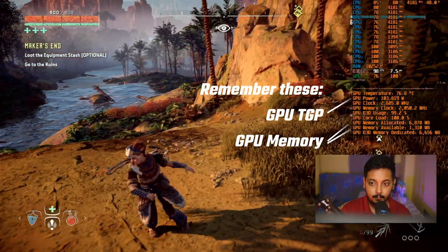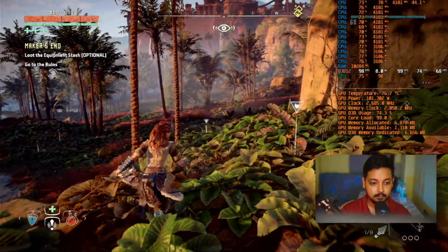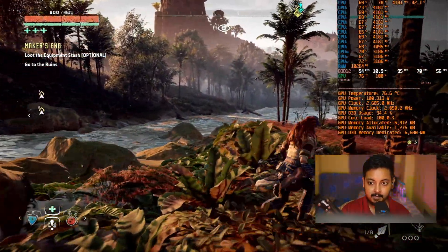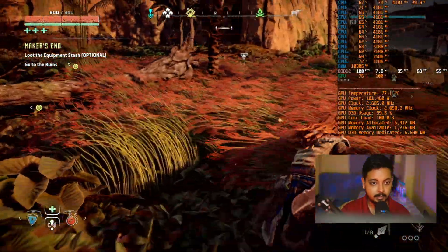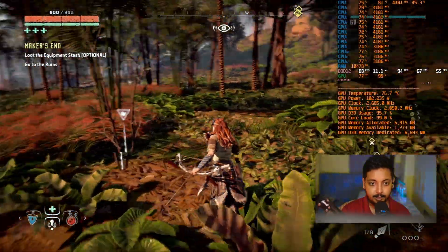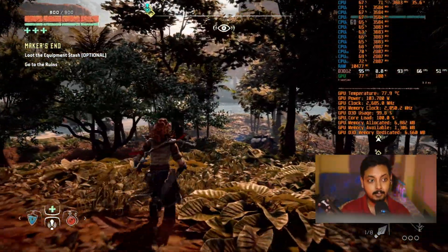As you can see we are at 100% GPU utilization. So in this area at the max settings of Horizon Zero Dawn, we are at around 95 FPS in this dense foliage area. I need to hide, I don't want to attract attention, I just want to move around in this area a little bit. We are at 95 FPS — I think that's good enough for our reference. Now let's shift over to Horizon Zero Dawn Remastered and check the FPS in the same area.